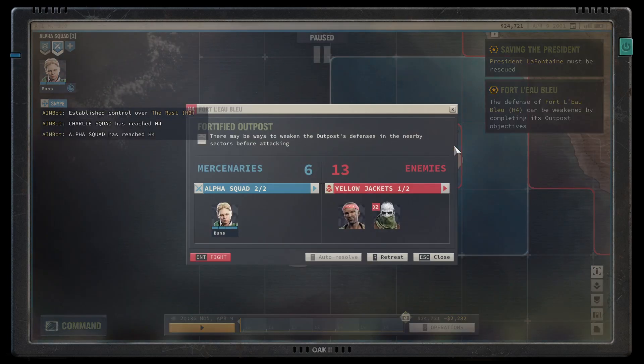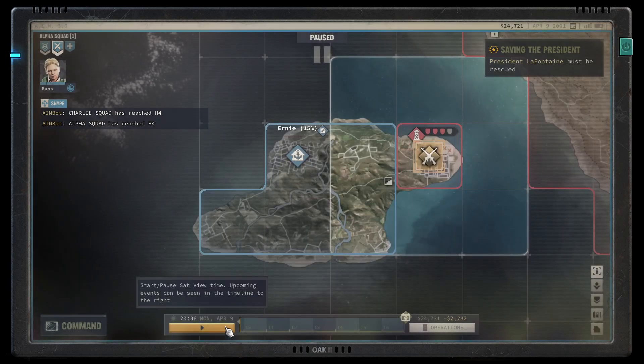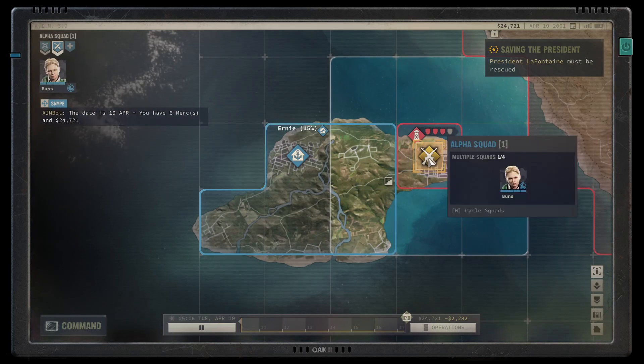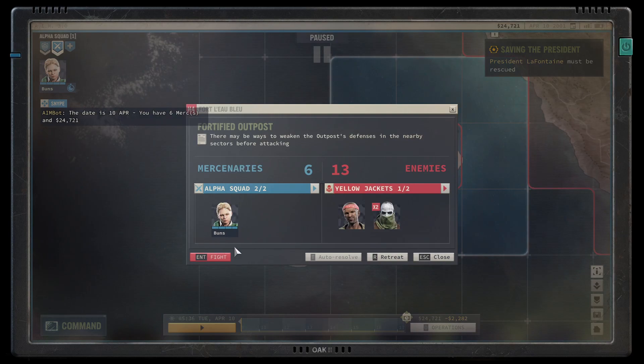Once one squad arrives, you don't actually have to fight immediately. You can close out and wait for the next squad to get there. Now that both Alpha and Charlie squad have gotten there, you can initiate combat together.